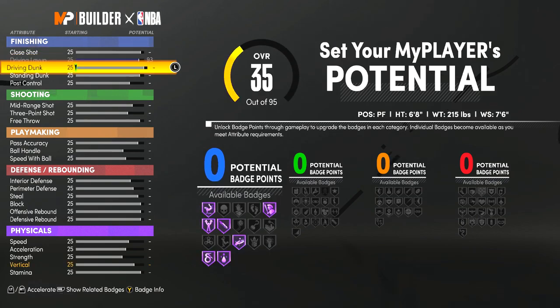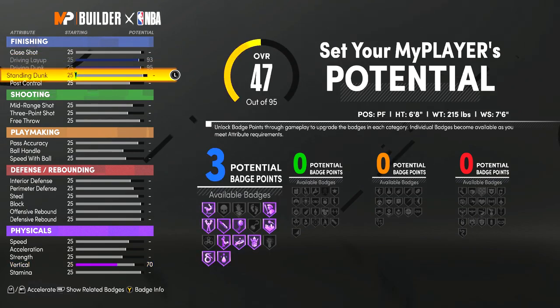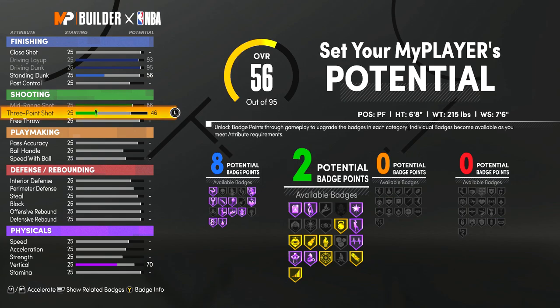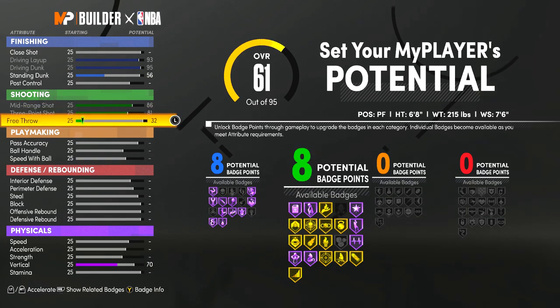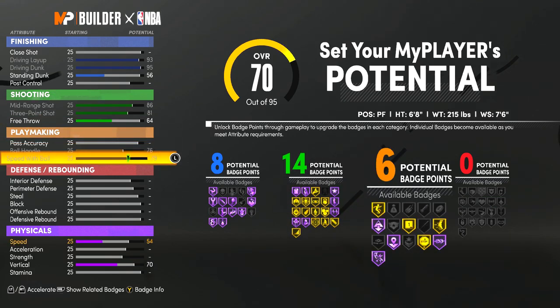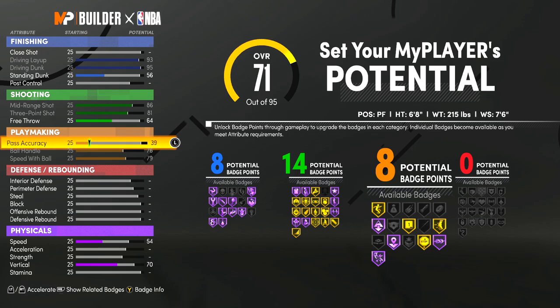For the attributes, you want to max out your driving layup and driving dunk just so you can get the certain badges that you want, and then put your standing dunk up until you can get eight finishing badges. For the shooting, you want to max out your mid-range and three-pointer and then put your free throw up until you get 14 shooting badges. For the playmaking, you want to max your ball handle and speed with ball and then put your pass accuracy up until you get 13 playmaking badges.